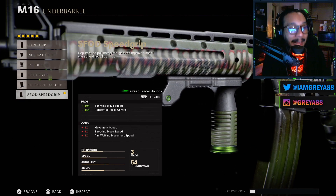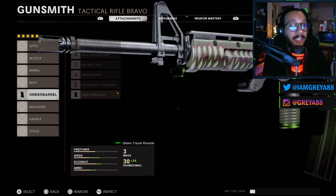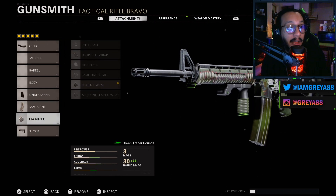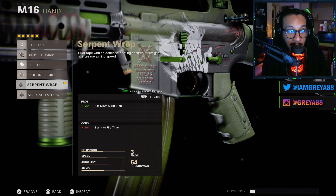The magazine is the STANAG 54-round magazine — a lot of bullets. The handle is the Serpent Wrap, giving you a 25% increase to aim down sight time and a negative 10% decrease to sprint-to-fire time. The stock is the Duster Stock, which gives you a 5% slide speed boost — not a huge deal, but it is what it is.